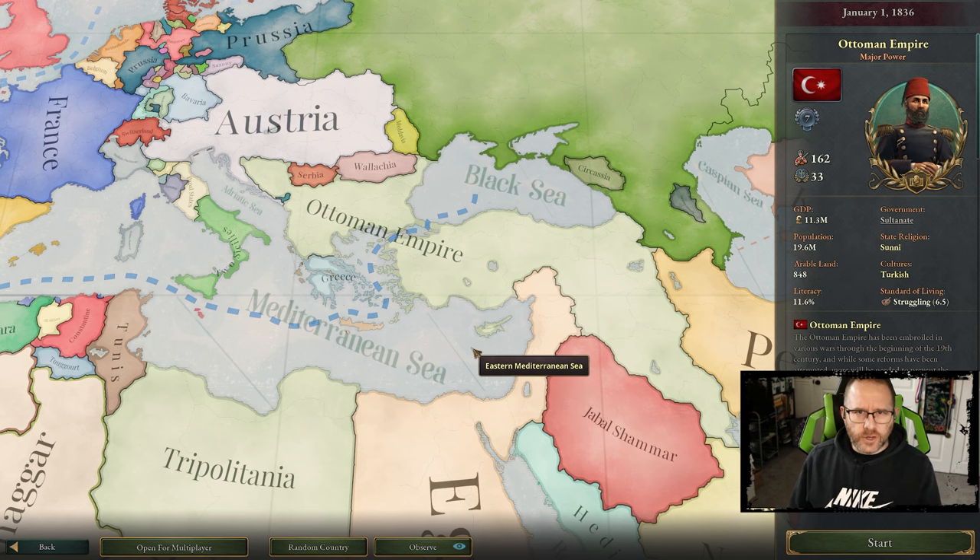The Ottoman Empire is an interesting choice. In EU4, they're the number one great power — the toughest nation with the most going for them. But by 1836, the Ottoman Empire is on the verge of decline. State decisions make things rather difficult to succeed while it still has a good amount of strength, but not what it once did. It's already down to number seven and struggling in many ways. I have yet to see a playthrough where the Ottoman Empire succeeds in this game, so we'll give it a go.